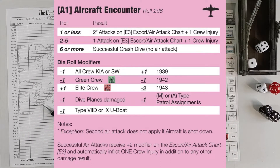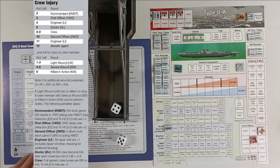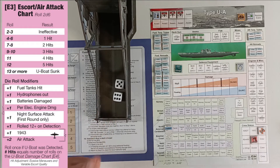We roll a 5, which becomes a 4 with the modifier — that means 1 attack plus 1 crew injury. We roll to see how many hits we take, and we have a plus 2 to this roll because it's an air attack. We rolled 11, plus 2 for air attack makes 13 — and 13 or more means U-boat sunk.